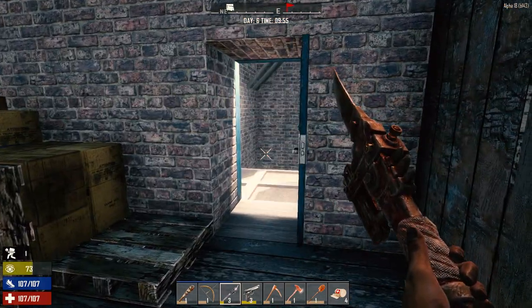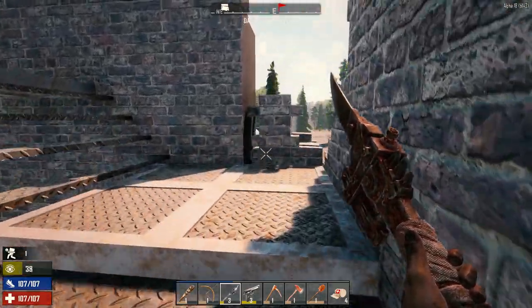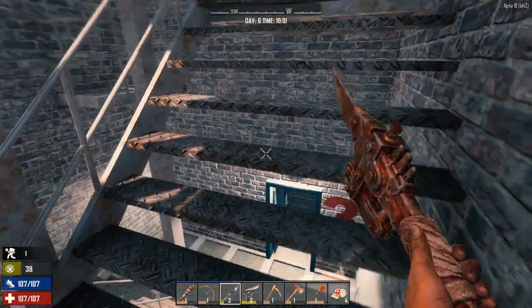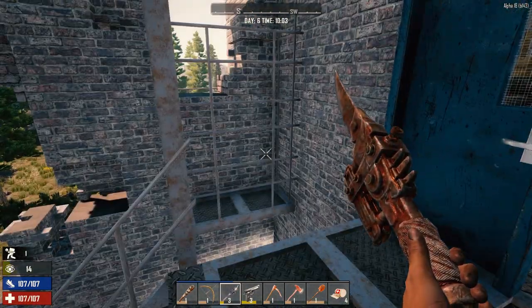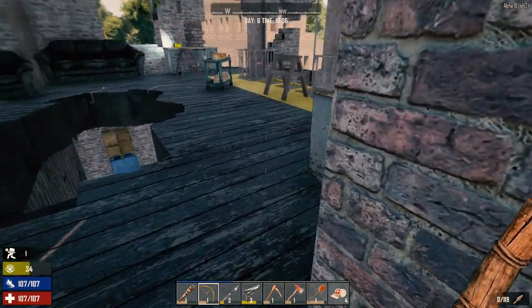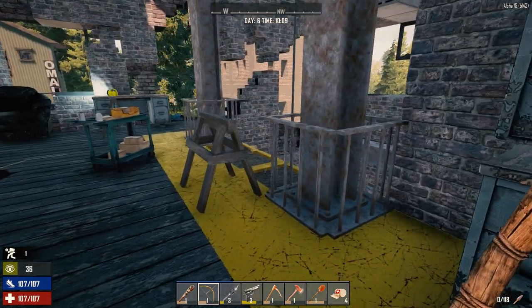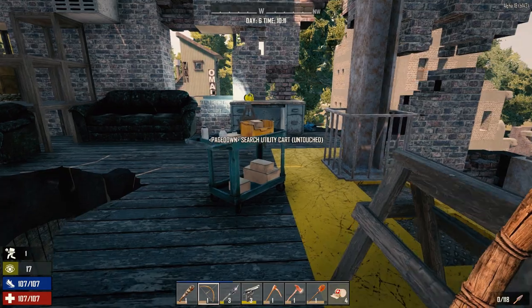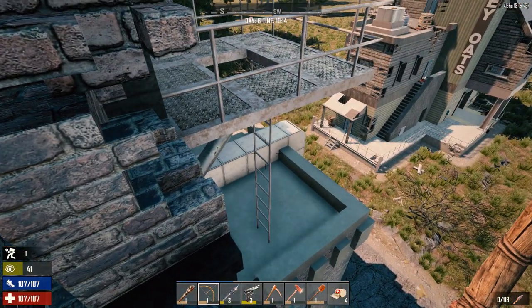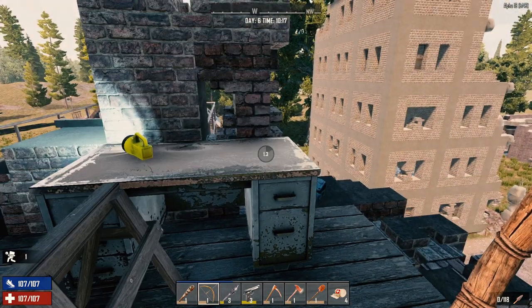I'm pretty confident there's nobody in there. Brand new POIs - floor number four. Oh, there's a ladder there too. My guess is this is the way we get to the ladder. Now my question is, did she fall from up here? Because I don't see anybody up here. That's a backpack. It's saying go out this way - out and down and around, it looks like. See if we can find some pants.